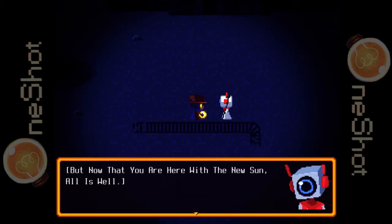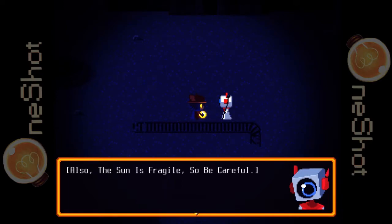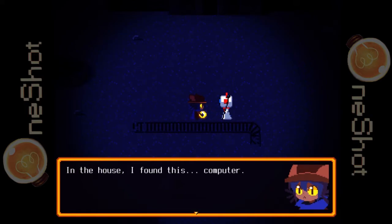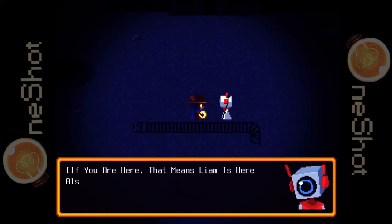But now that you are here with the new sun, all is well. You will need to restore it to the tower — that looks pretty far off. Yes, so begins your pilgrimage. Also, the sun is fragile, so be careful. If the sun shatters, the world will end with it instantly. In the house I found this computer — it kept saying things like 'your actions will affect Nico.' But I'm Nico — are those messages meant for someone else? If I had to guess, they may be trying to pass a message to Liam. Liam? That would be our god. If you are here, that means Liam is here as well. Liam will provide guidance for your journey.